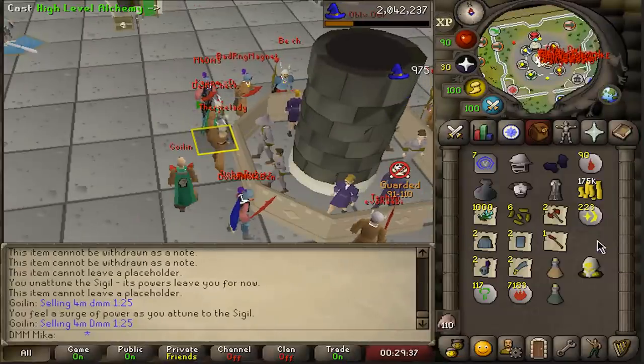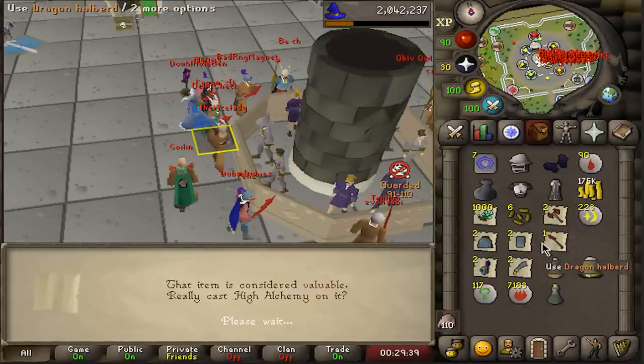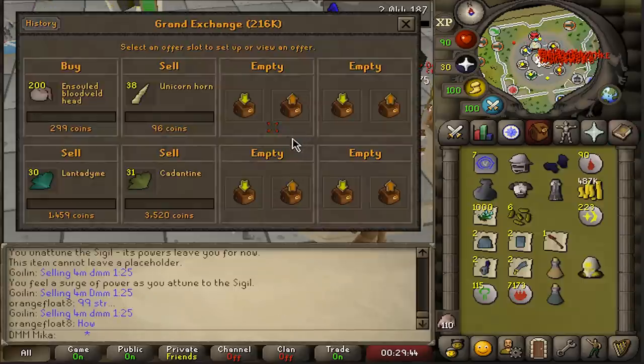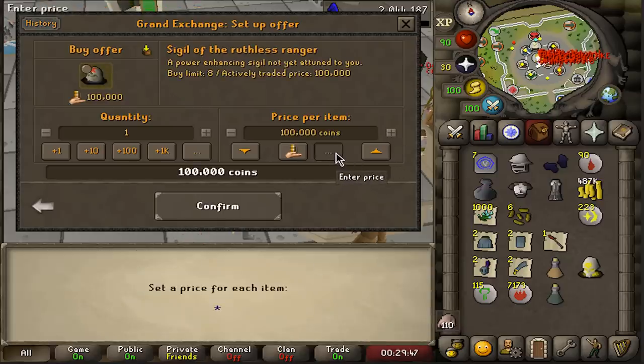Before training range I'm quickly alching all my stuff to get a little more money so I can buy more chins. I also want to buy the sigil of the ruthless ranger, but that seems quite expensive right now.